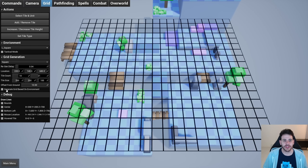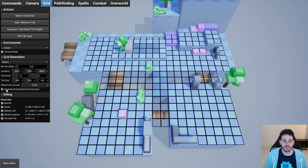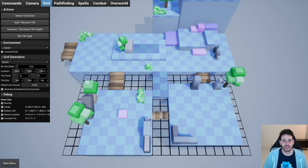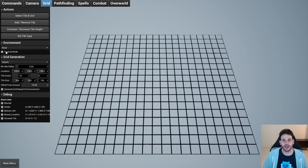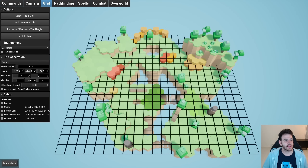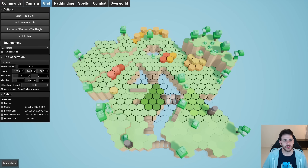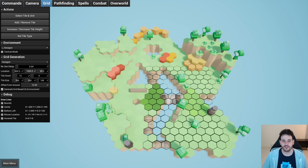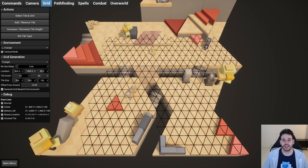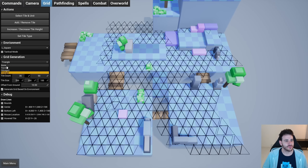There's a checkbox that lets you generate a grid based on the environment. If enabled, the grid aligns itself with the ground and its height matches the terrain. Otherwise, you can move the grid up or down independently. You can show any type of level and the grid remains because it's not dependent on the environment. You can generate a hexagon grid on the hexagon environment, a small grid in a corner, or a triangle grid on the triangle level — each matching the world perfectly.